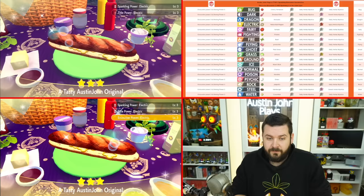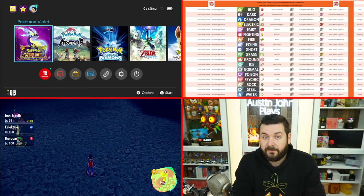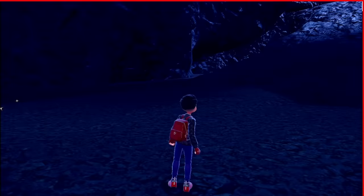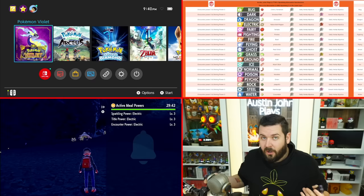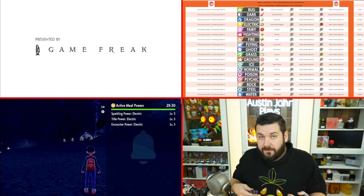Also, when you cook with two players you're going to have a larger sandwich to throw your six pieces of peppers on. From here the sandwich is being initiated — sparkling title and encounter. Now the person who hosted the picnic and provided all that nice Herba Mystica just turns their game off. Anyone who participated in the picnic and provided that ingredient — the butter — is now still going to have these buffs for sparkling power, encounter power, and electric. The person who provided all that Herba Mystica just restarted their Switch and now they don't have those buffs.